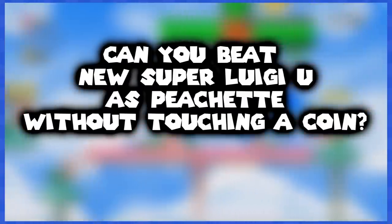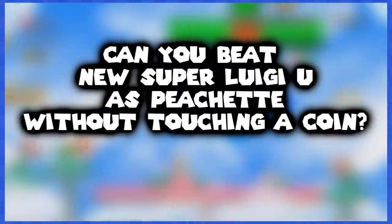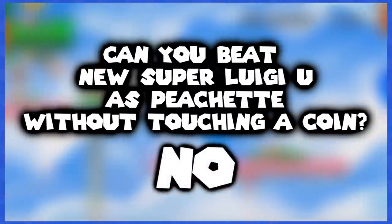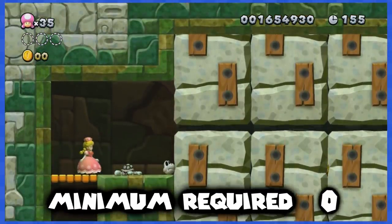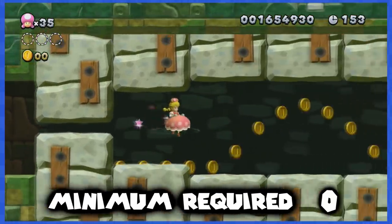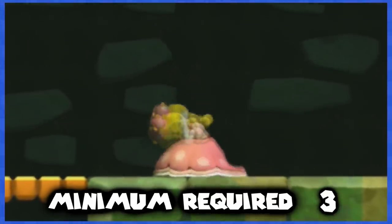So, is it possible to beat New Super Luigi U Deluxe without touching a single coin as Peachette? Well, sadly, no — it isn't, as we are forced to collect a minimum of 3 coins in World 7-Tower. But that's all, only 3 coins — it's not that bad.